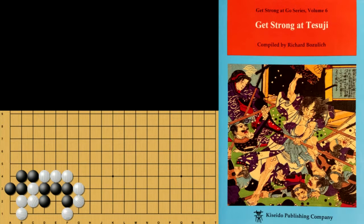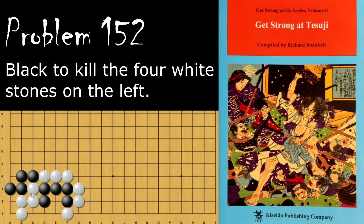Hello and welcome back to Richard Bozulich's Get Strong at Tsumego. Today we've got some more intermediate problems, starting with problem number 152. How does black kill the four white stones in the corner here?